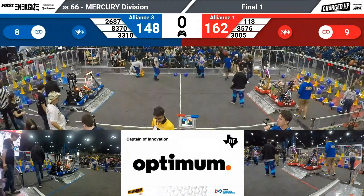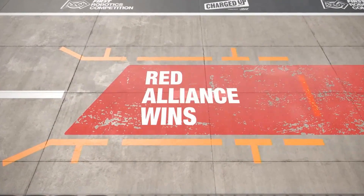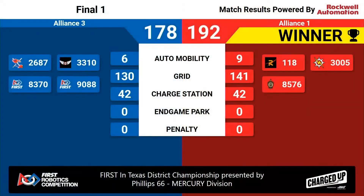Finals 1 scores are in, coming up on the big screen. The Red Alliance takes victory 1 in our best of 3, with an unpenalized score of 192 — matching the World High score. We will pause now while the teams reset before we play Finals 2 on both fields.